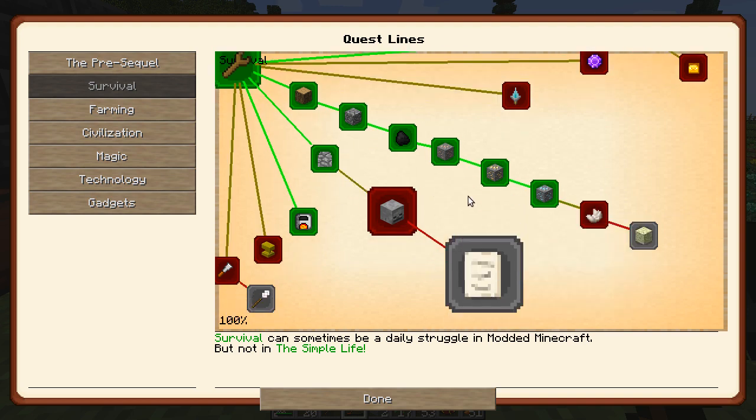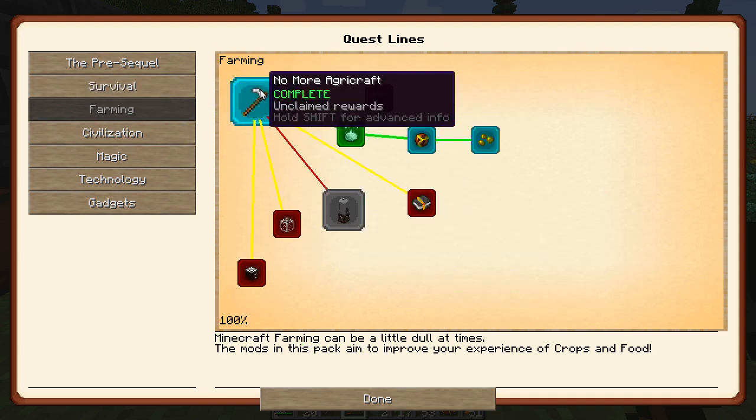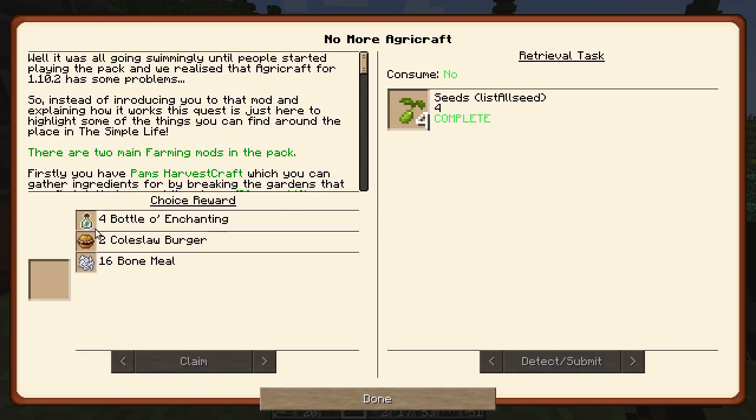That should take care of that whole line. Over here — Farming, no more Agri-Craft. We got Bottles of... oh, it's a Choice Reward, so we can either get a Coleslaw Burger, Bottles of Enchanting, or 16 Bone Meal. I think I'm going to go with the Bottles of Enchanting because levels are good for something, right?